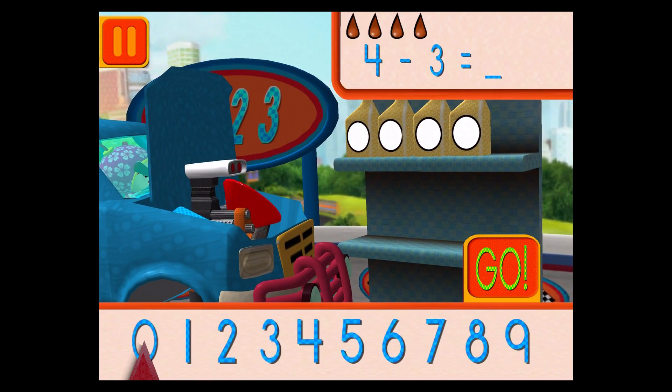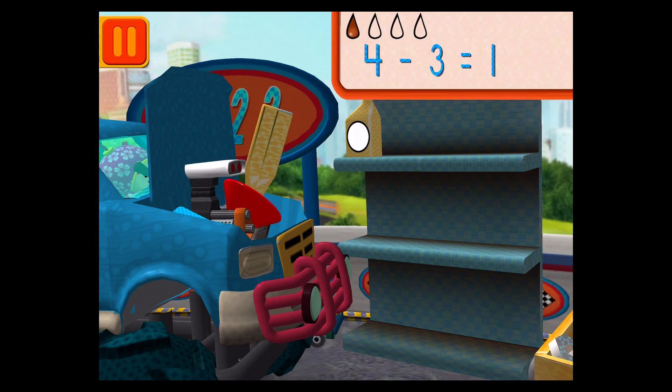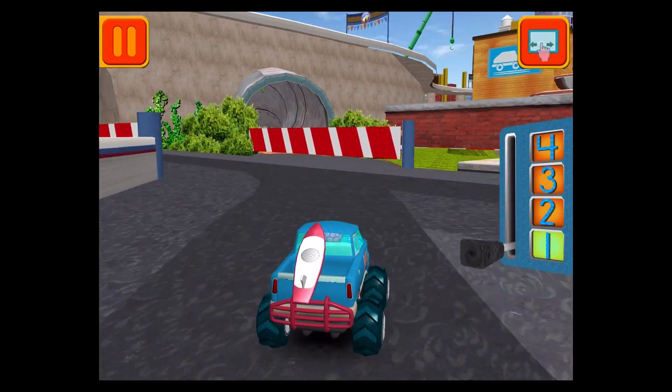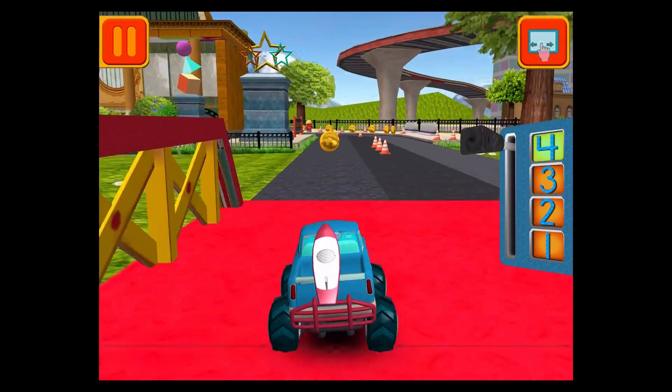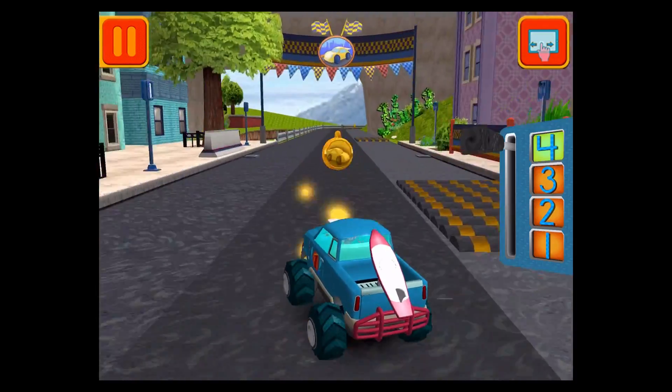We had four cans of oil and used three! How many cans of oil do we have left? Drag the arrow to the total number of cans and press go! Great job! Great! We're going to need to get back to the track! Remember, the more coins you collect, the more cool stuff we can unlock!